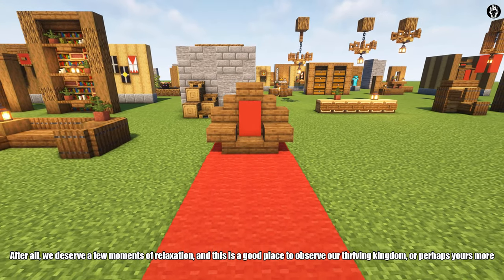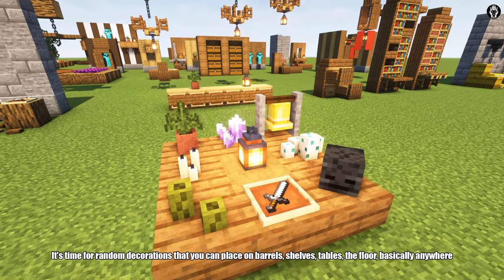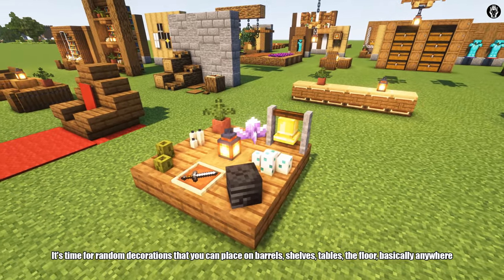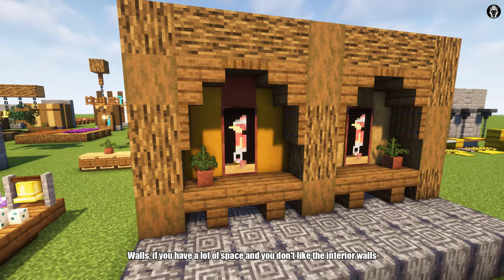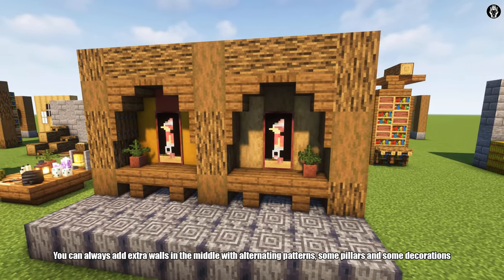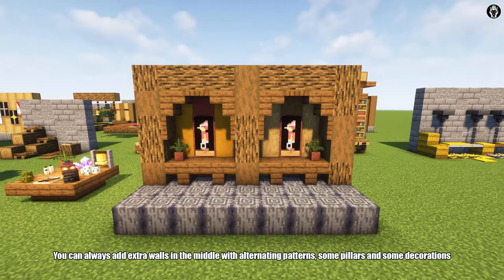It's time for random decoration that you can place on barrels, shelves, tables, the floor — basically anywhere. You know what is a very basic thing that we haven't mentioned yet? Walls. If you have a lot of space and you don't like the interior walls, you can always add extra walls in the middle, with alternate link patterns, some pillars and some decorations.